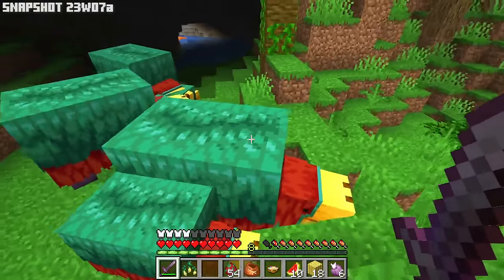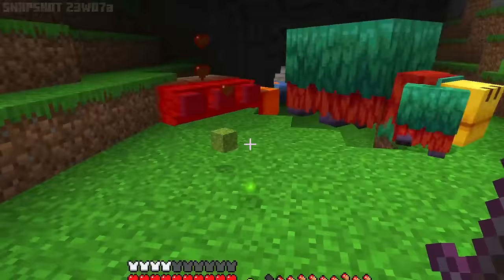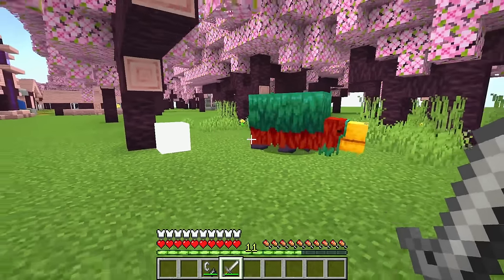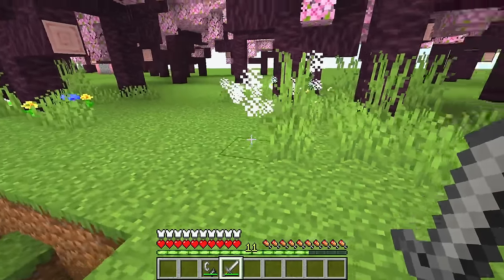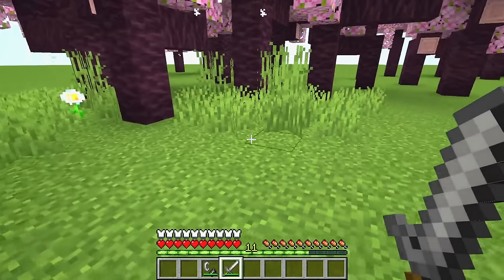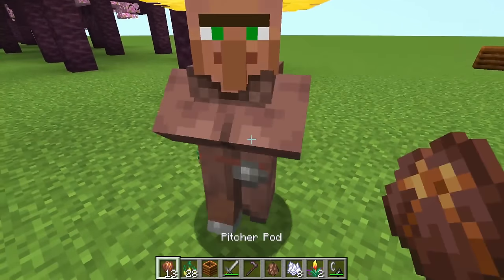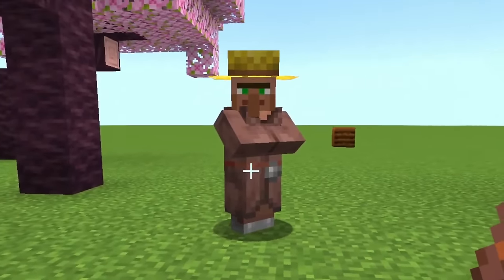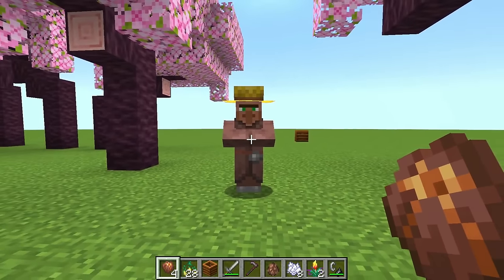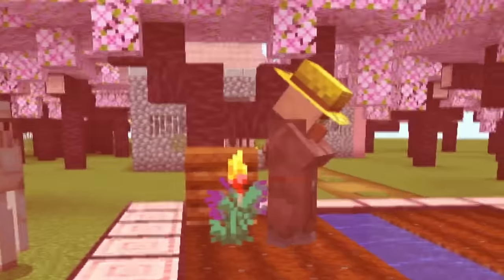In the first snapshot where the Sniffer was launched, it had a drop — there was a very small chance of getting a moss block by killing it, but in the final version this was removed and now it doesn't have any drops. Mojang certainly did this to not encourage players to kill it. Villagers also have a nice connection with the Sniffer — they can collect the ancient seeds and are also able to plant them, which will be very useful for anyone who wants to farm these seeds.